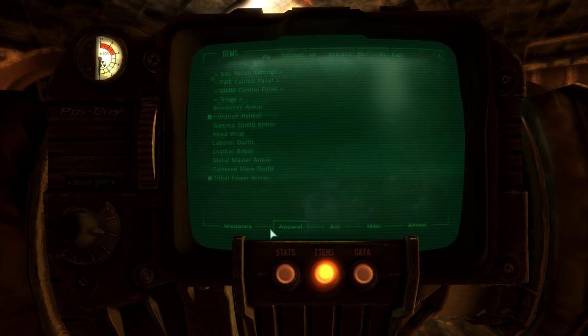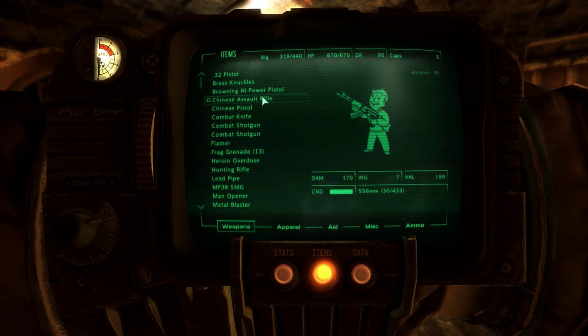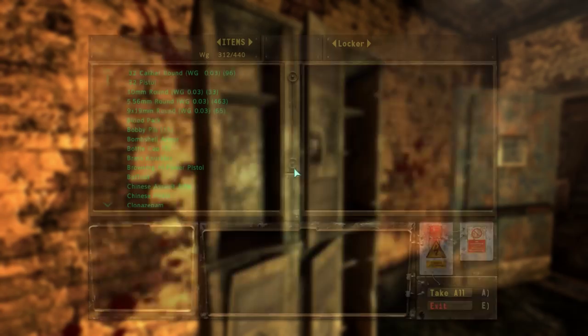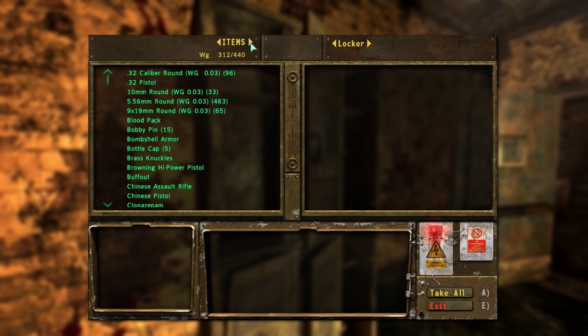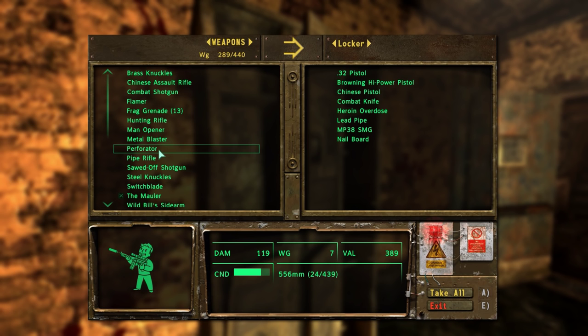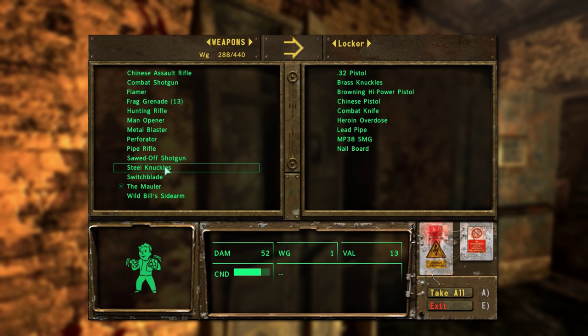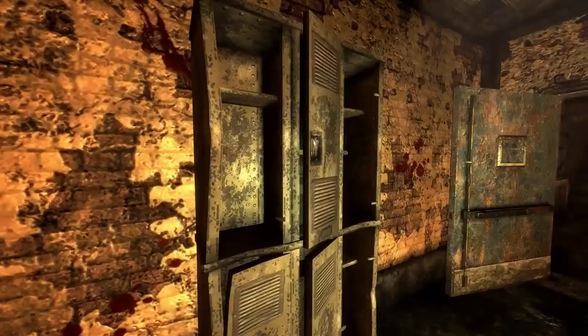I need to look over all the weapons again. I want to prefer having that Chinese assault rifle over anything. There's probably a lot of stuff I won't need — I can just go ahead and store the useless crap in here. Besides, I'm going to be getting my stuff back when I'm all done. The Metal Blaster — I think that's a unique so I'll hold on to that one. The Perforator too. I think the steel knuckles are a unique as well since they look the same as brass knuckles except made of steel.